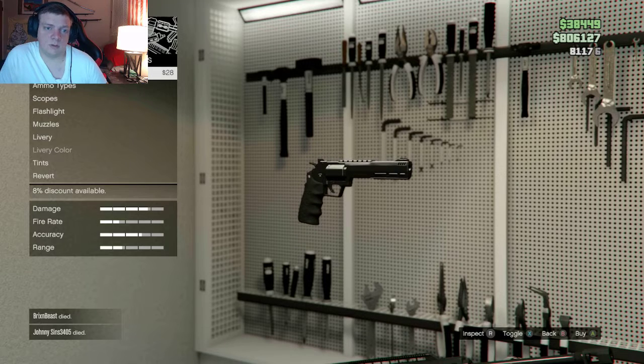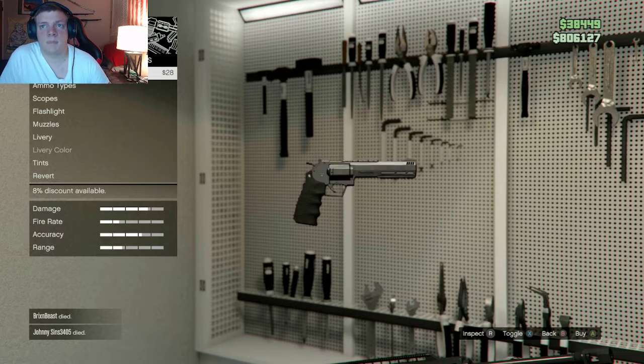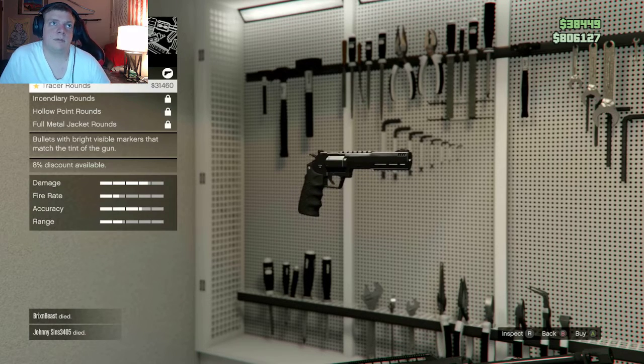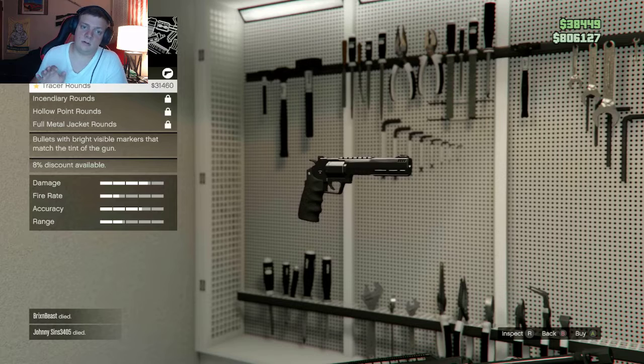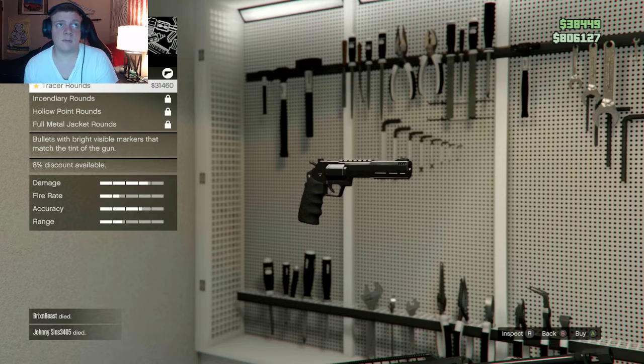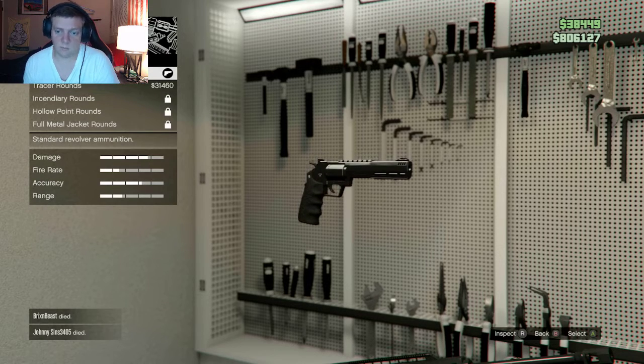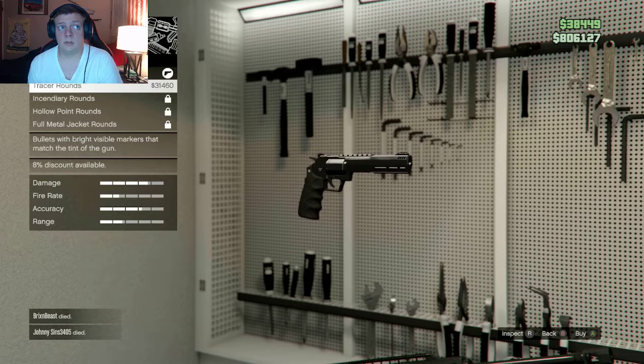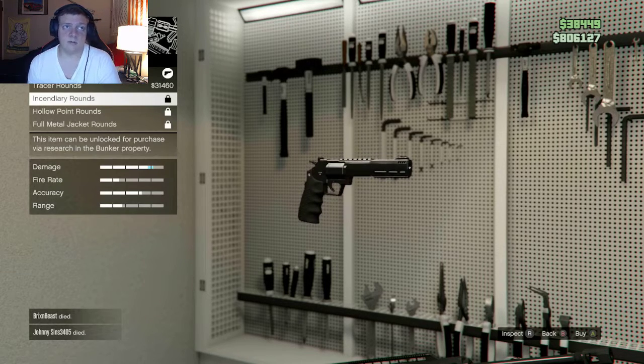The Heavy Revolver — I had mine with the gold livery for CEO or VIP, and now it looks like this. There is writing on there, I'm not sure what it says. Each gun has different magazines — unless you have the Heavy Revolver, in which case it just has different types of ammo. There's default rounds which are your standard bullets, tracer rounds which are bullets with bright visibility markers that match the tint of the gun, and incendiary rounds that can burn people.